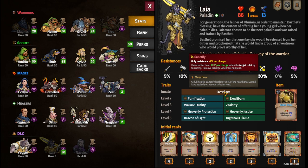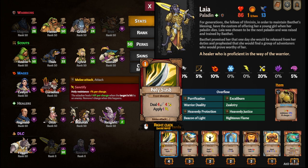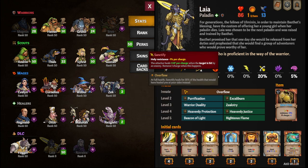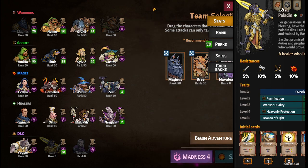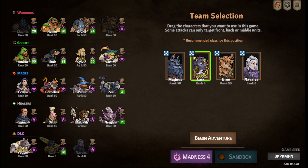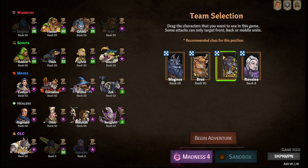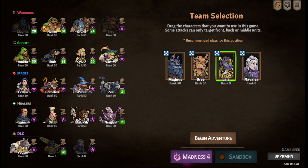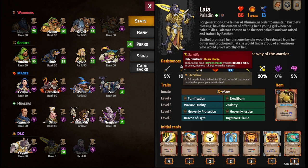Her innate trait is Overflow — at full health, if she triggers Sanctify (Attacker heals 1 HP per charge when target is hit by an enemy, removing 1 charge when this happens), if she hits an enemy with 5 Sanctify and she's at full health, she's going to heal her allies for 2 each. One thing to note is it doesn't carry over — so it's not going to grab over and heal Magnus. Her best slots are probably 2 and 3, acting as a pseudo-healer or pseudo-DPS. She's probably best frontlining given her low resistances, low speed, and the fact that she's best off triggering her trait from the middle.